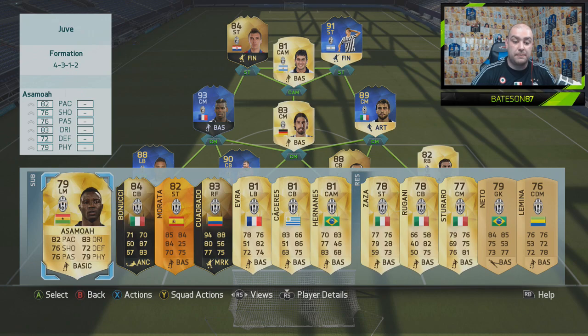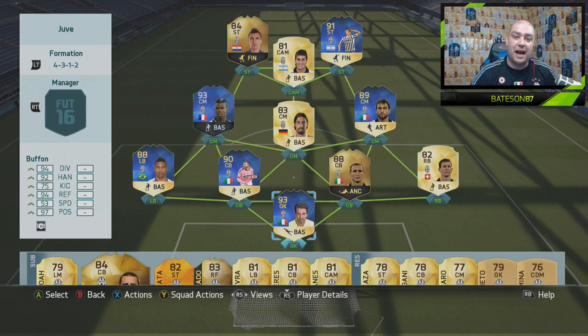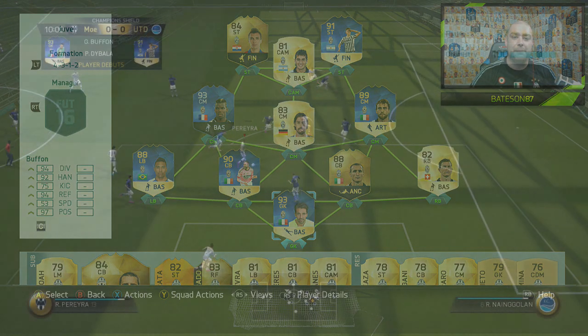Cuadrado misses out because the left side is very weak with Asamoah. But yeah, that's it done guys - hopefully you've enjoyed it. We very much appreciate it. Subscribe if you're not subscribed already. Let's get into the highlights we managed to get with the best possible Juventus team.